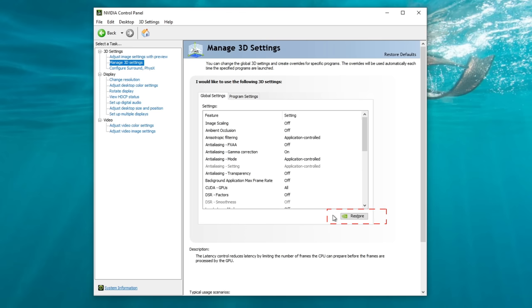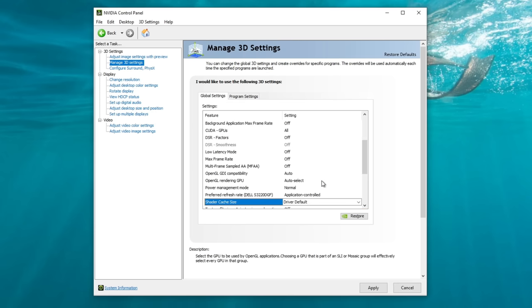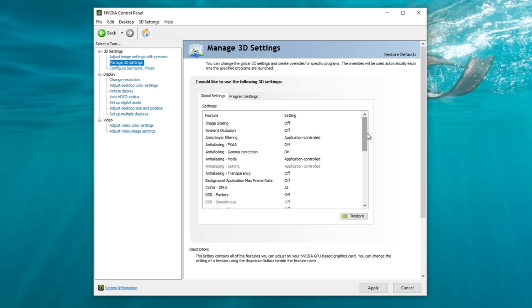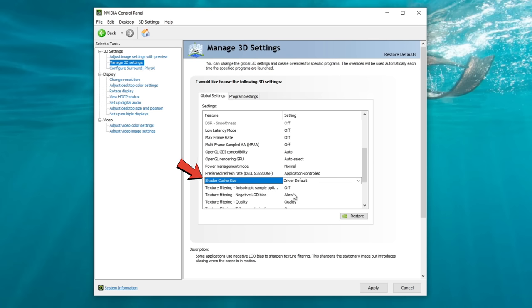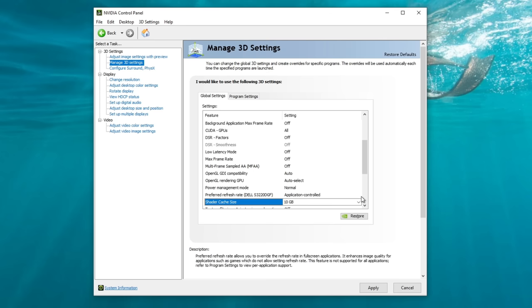The first thing is all the way at the bottom — we want to hit the restore button to restore all of these settings to factory default. Once we're done with that, the other setting we need to adjust is the shader cache size. Scroll all the way down until you see shader cache size, click on the drop down, and change this to either 10 gigabytes or unlimited, depending on the space you have available.